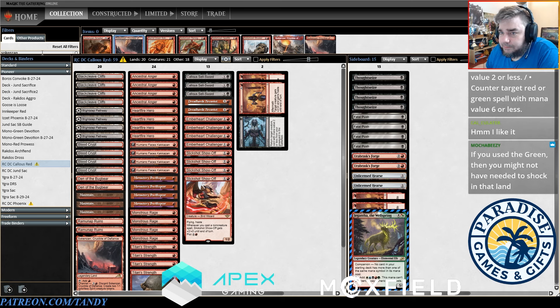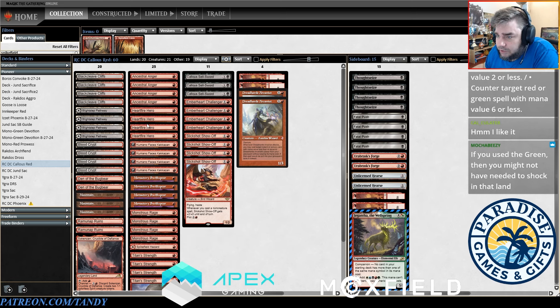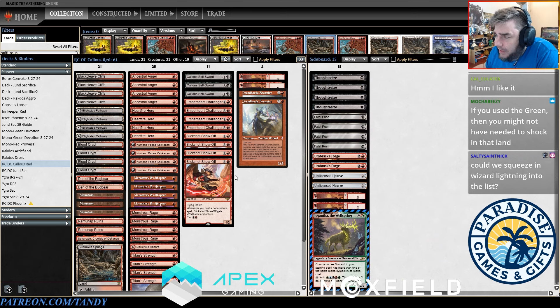Spikefield Hazard as a land slash piece of interaction is okay. Part of me really thinks we should be playing Play With Fire, but maybe that just doesn't work well with the Valiant creatures since we're not targeting stuff. I think I'm going to play one Sulphur Springs. Maybe Dreadhorde Arcanist is also bad but I do like the idea of it. I'm in this area where I think these cards are easily on the chopping block.